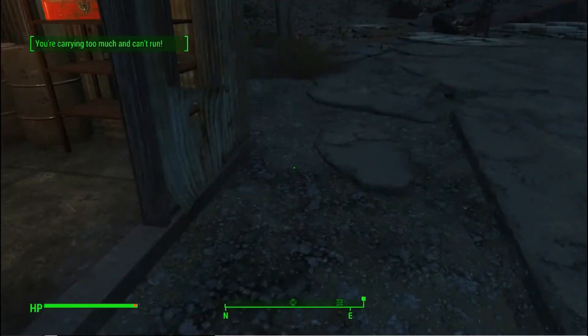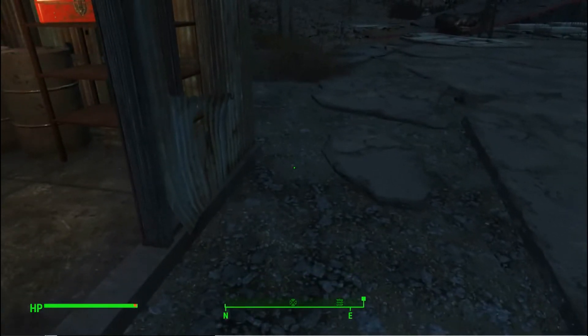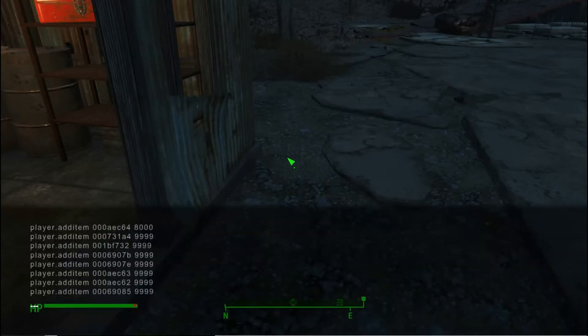What is going on everyone, it is EnuYashers here and we're gonna be grabbing some unlimited fiberglass in Fallout 4 for the PC edition. What we're gonna be doing is using our console commands, which we're gonna open up by using the squiggly line next to the one key. We're gonna type player dot add item space for fiberglass.